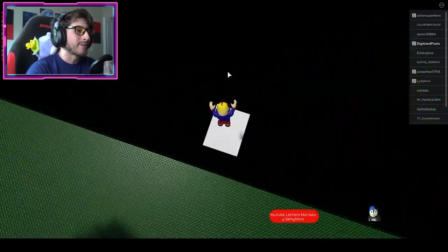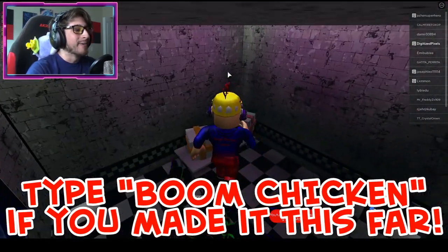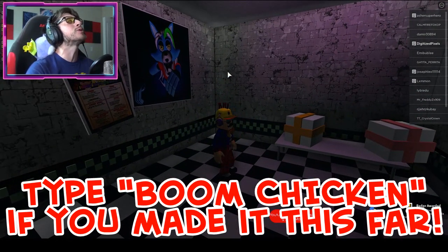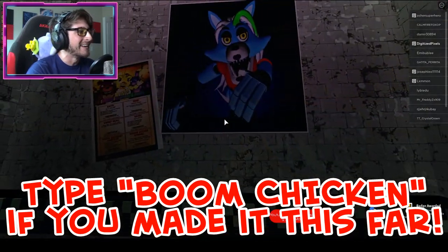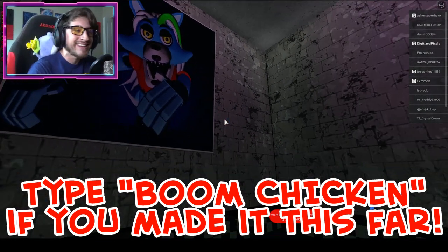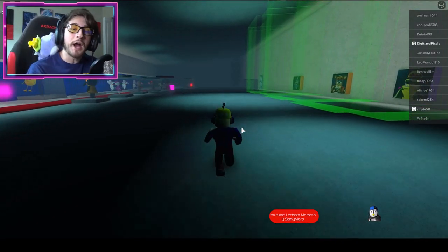All you gotta do then is drop down and wait for it — boom, Roxanne in the House! I just yeeted that badge, baby.